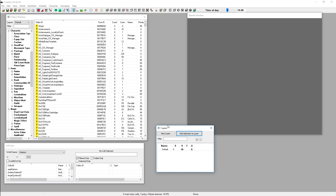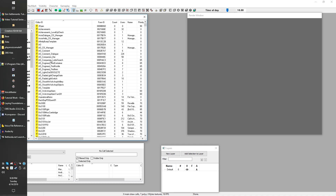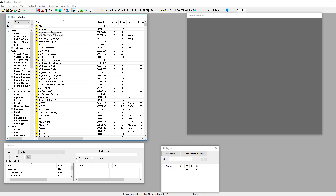Now that you've got the warning window out of the way, let's talk about the screens in front of you. The first and most common window you'll work in is the Object Window. The Object Window is essentially a series of all the things that make up the game. On the left are your categories; on the right are your records. The records are actually called forms — if I refer to a form or a record, I'm talking about the same thing. This is especially relevant when we get into scripting later.